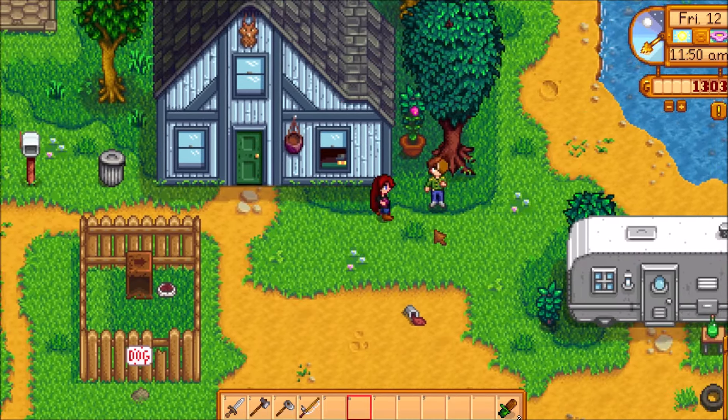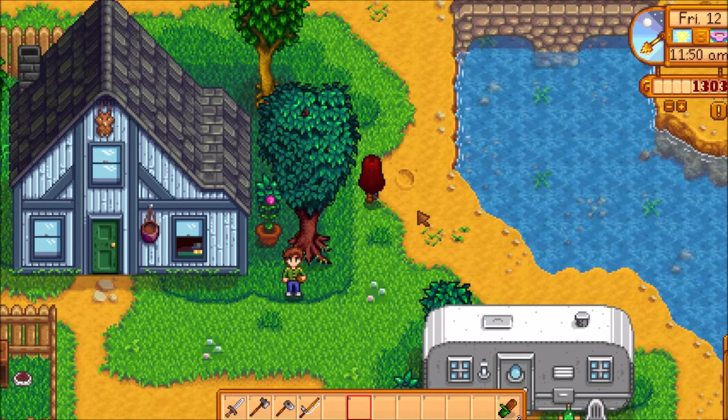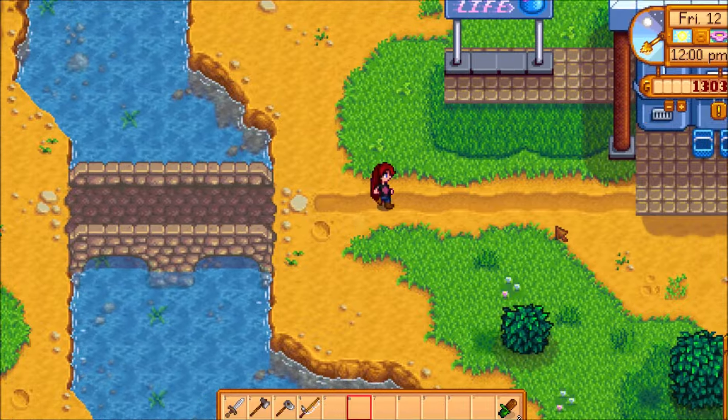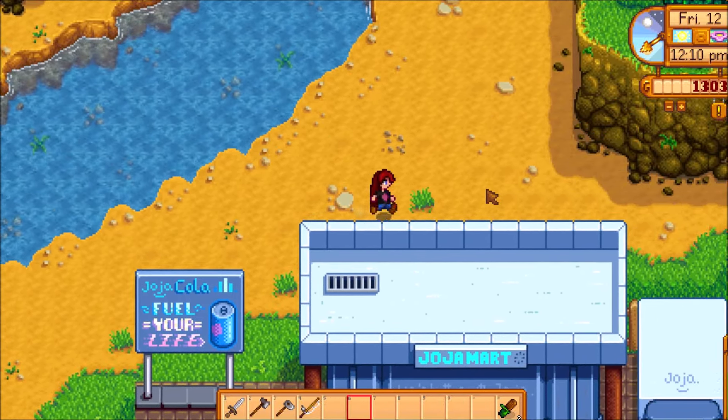Whose birthday's coming up? Haley's — she'll talk to us then. Little brat. She's just a snobby little brat. It's the new farm girl — yeah, I'm doing all kinds of things. There's an arrow pointing our way over here and they are going to be up behind Joja Mart — good place for them.